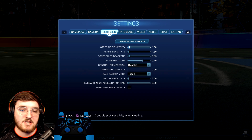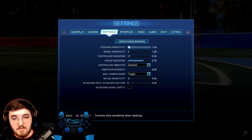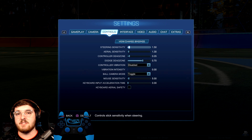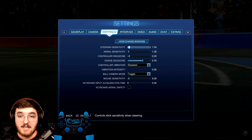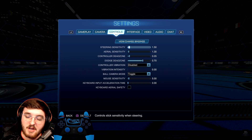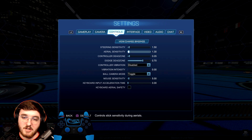Now let's move on to controls — this is the bread and butter of Rocket League. We're going to talk about steering sensitivity and aerial sensitivity. You want your sensitivity at 1.2 or higher — trust me on this. If you do not have it set to 1.2 or higher, you are handicapping yourself; you literally turn slower. It is a fact. I have steering set to 1.5 and aerial set to 1.3. It affects how much you're going to turn with how little you need to push on your joystick, and if you have it set below 1.2, you actually turn slower.